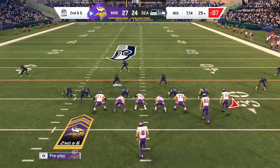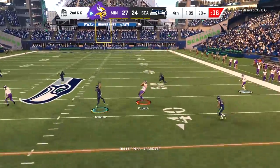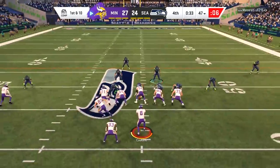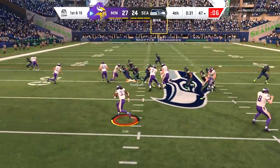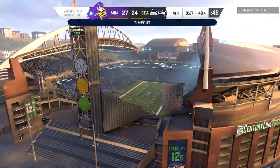Can that defense get a stop? Dalvin Cook with a decent gain. Second down and six and we're going five wide. Kirk Cousins looking and finding Kyle Rudolph for a major first down. We chew a lot of clock — the game is not over just yet. We still do need one more first down to officially solidify the game.